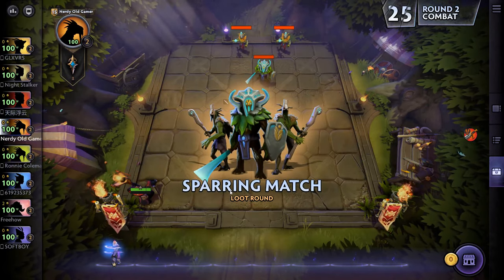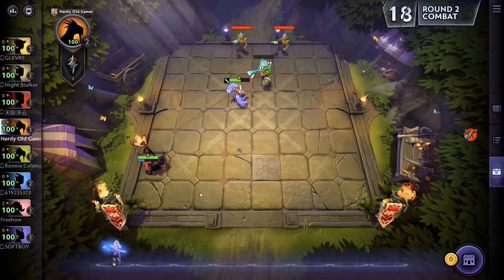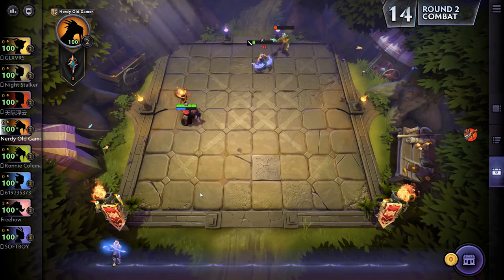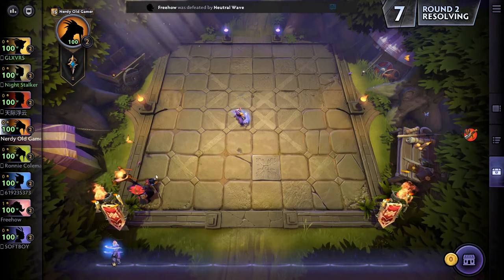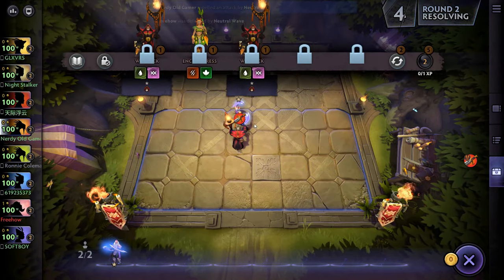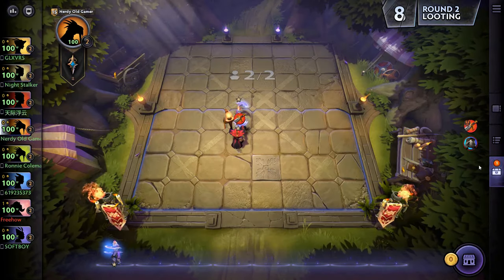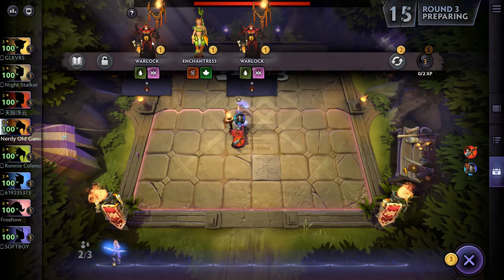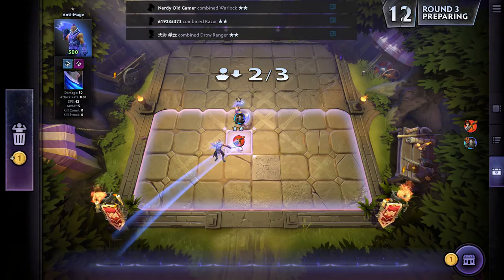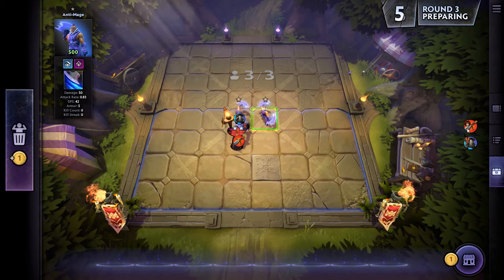We are going to lock in here, grab that, and then we'll grab the other two Warlocks next time. Oh, I have the automatic put-on-board thing activated, which I don't really want. We're going to grab those two Warlocks — I'll grab the Chainmail — grab the two Warlocks and stick the other Anti-Mage in.